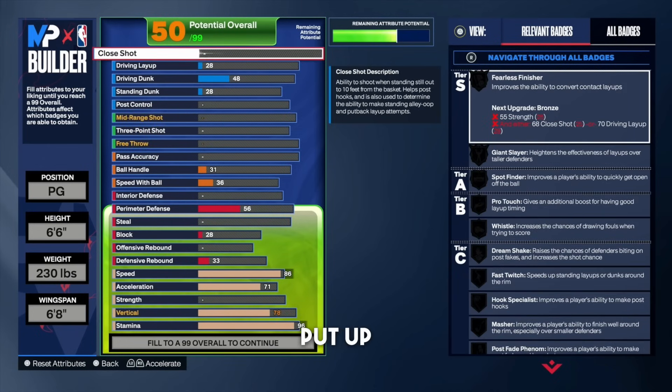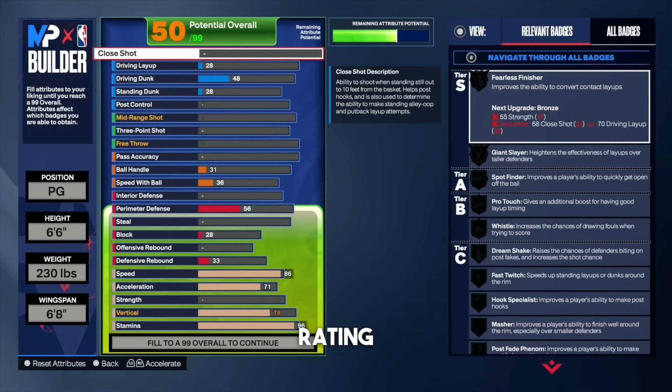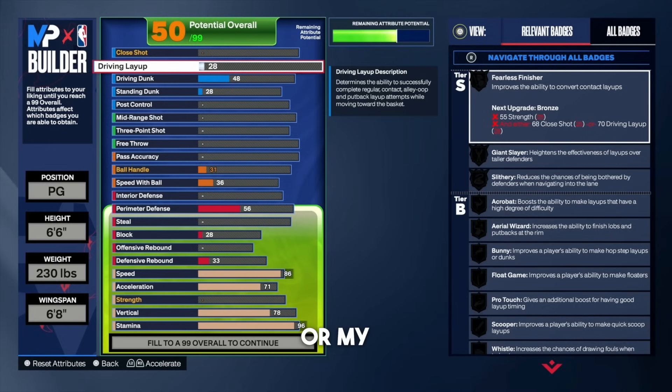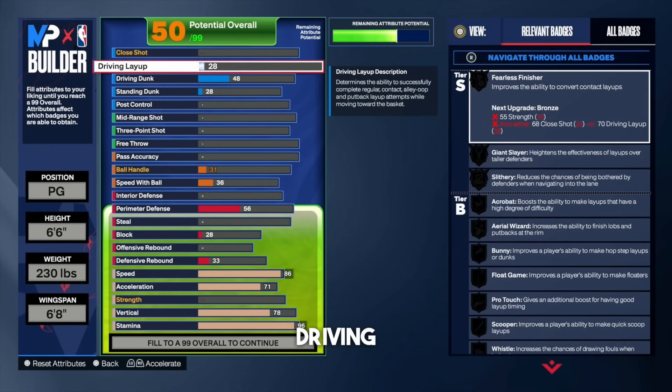I notice in a lot of my build videos when I put up close shot, you guys think I'm putting on meaningless attributes. So I'm going to change the way I do these build videos — I'm going to leave close shot alone, and you guys are going to see it naturally brings the close shot rating up when I bring my driving layup or driving dunk rating up. We're going to go straight to driving layup.